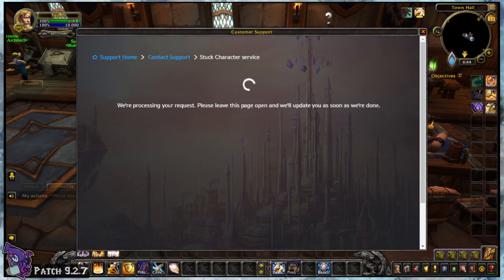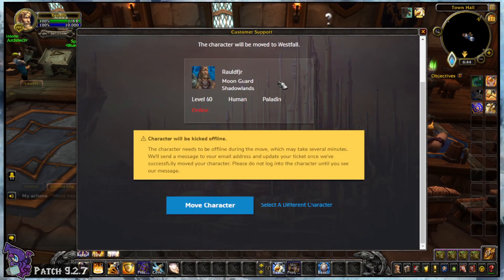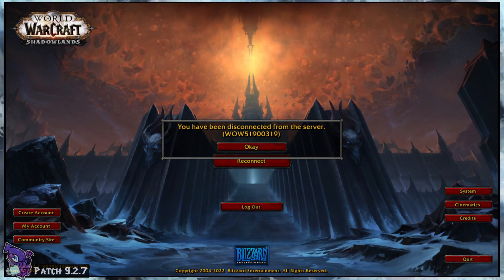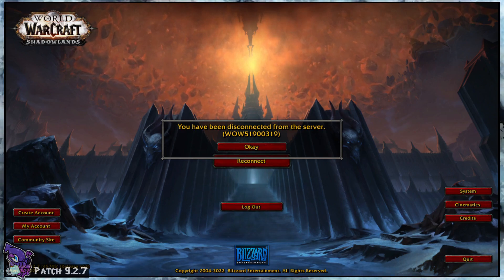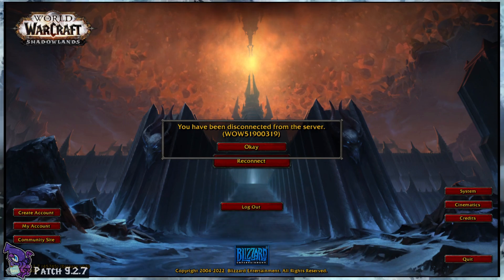After choosing your stuck character, it will tell you that this character will be moved. If you are currently on this character, it will inform you that you will be kicked offline until the move is complete. Once you accept, it'll act as though you've disconnected if you were on that character, bringing you back to the login screen. It says this can take a few minutes and not to log into that character until it's finished. You can log into other characters in the meantime though.